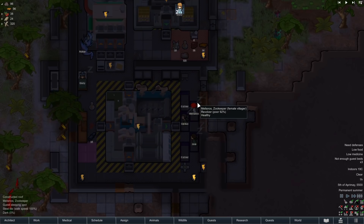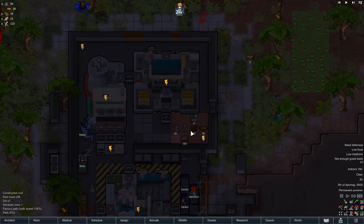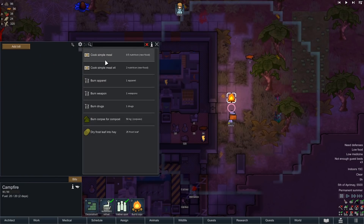Alright. Got a nice little group of visitors here - maybe they can help us out with some stuff. Got to cook that meat in the morning. In fact, let's maybe prioritize that right now. Oh good, you did have a meal left over on you. Frostleaf - that's something new.